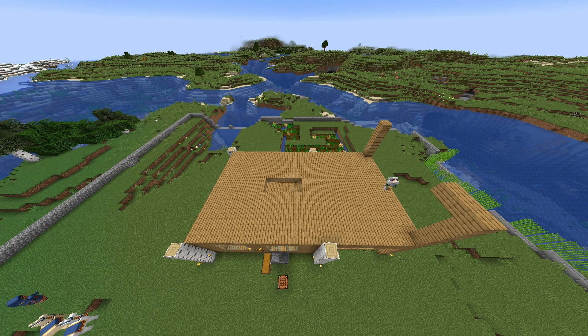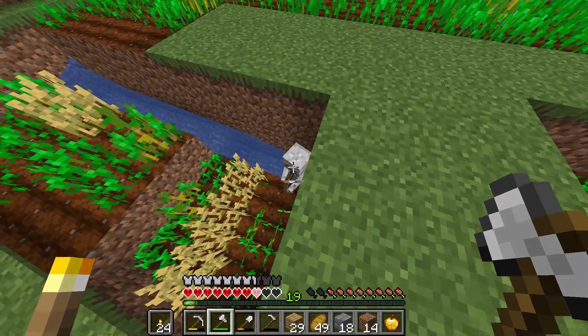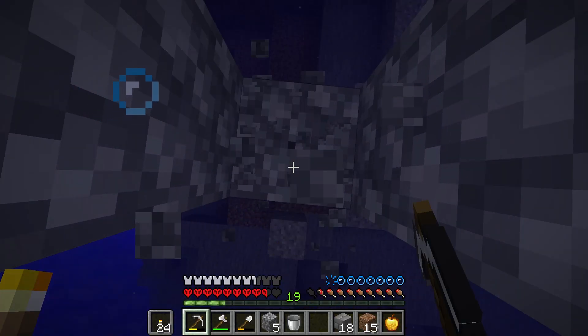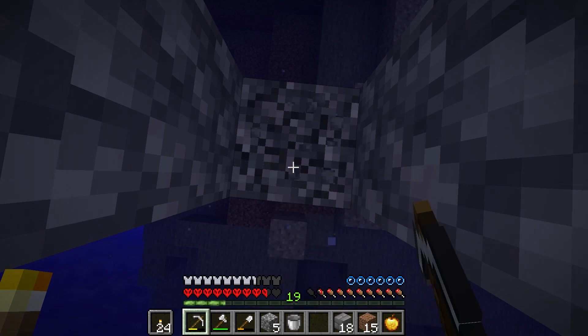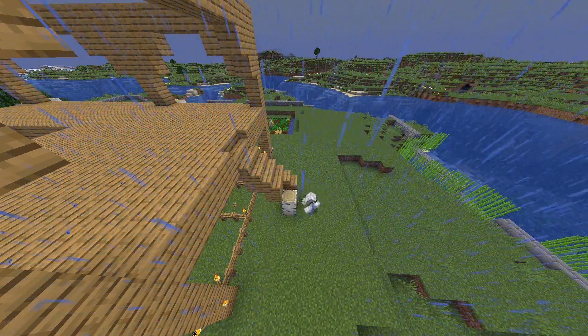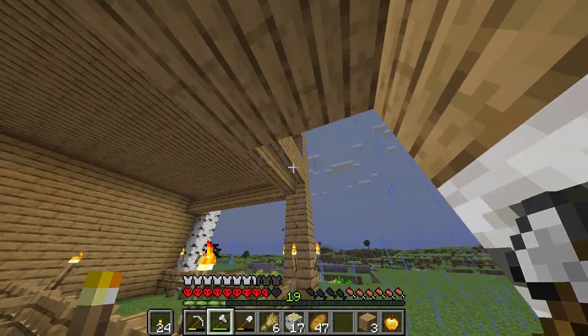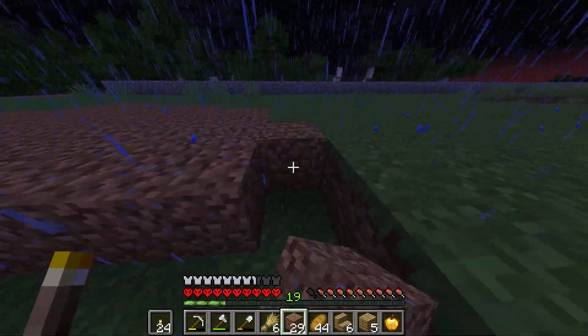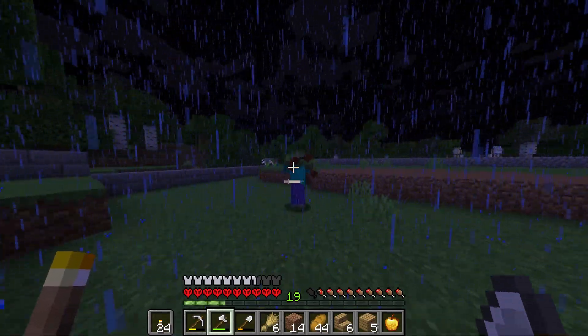Day 15, I started working on the second floor of the house, and I found a skeleton hiding away in my farm irrigation. I expanded the farm even more, then had to mine out the cobblestone in the water to replace it with stone bricks for the wall. I attempted to put a staircase on the back of the second floor towards the ground, but honestly it looked pretty terrible, so I got rid of it. I tried filling in this gigantic hole that was in the compound, and once again a zombie got in the way, so I had to stop for a second.